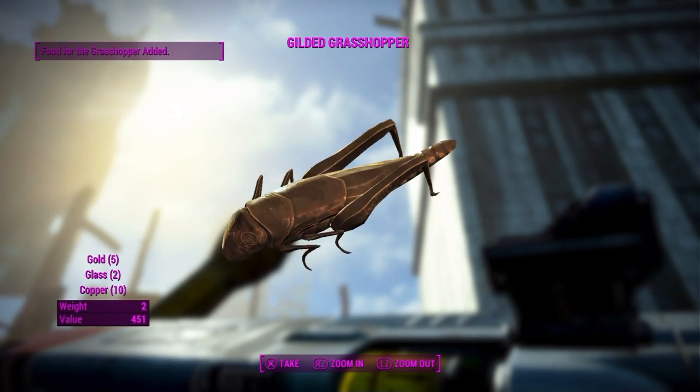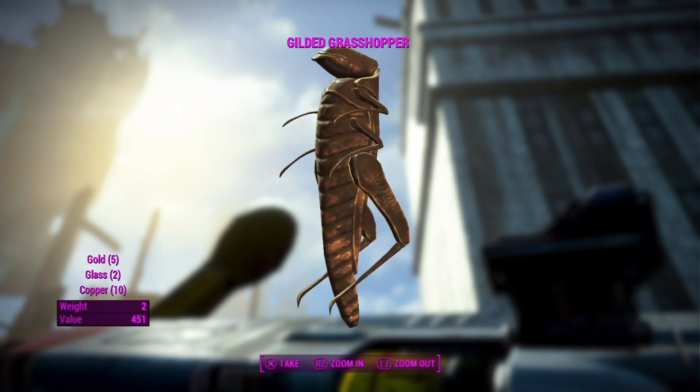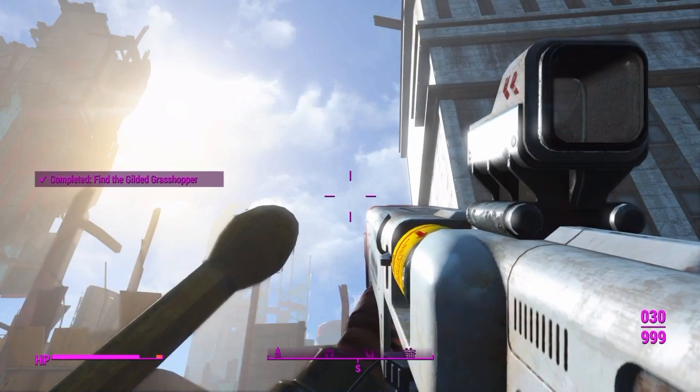The grasshopper statue is made of 5 gold, 2 glass, and 10 copper. It has a weight of 2 and is worth 451 caps. After you pick up the grasshopper you will receive a note with the location of Shem Drown's grave.